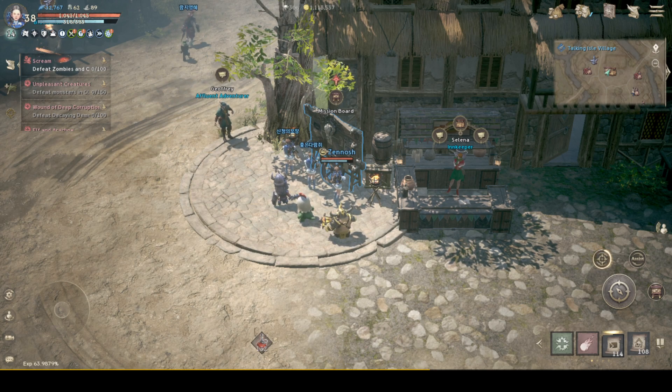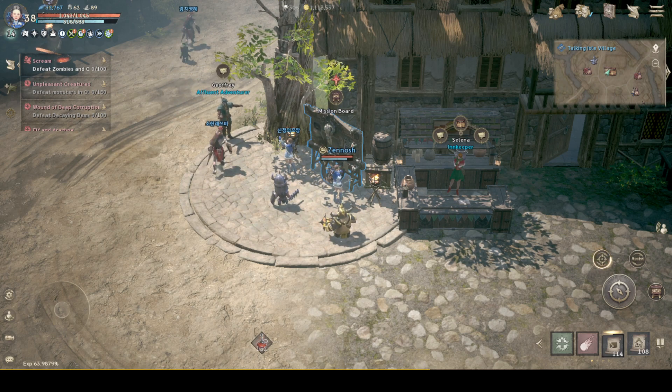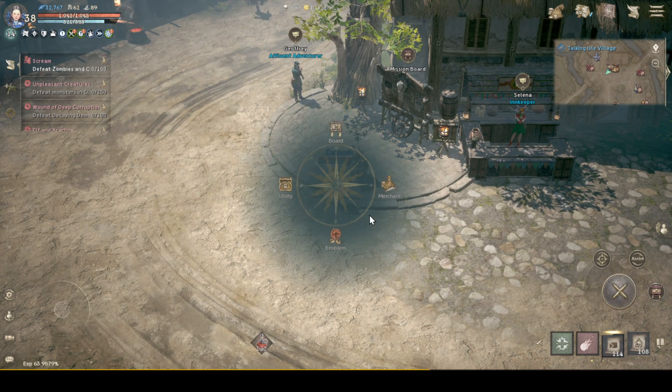The best way to earn a lot of diamonds in this game is going to be by clearing out the missions from the mission board. You will be able to find the mission board in almost every village out there on the map. Just enter any village, then click on the navigation menu.